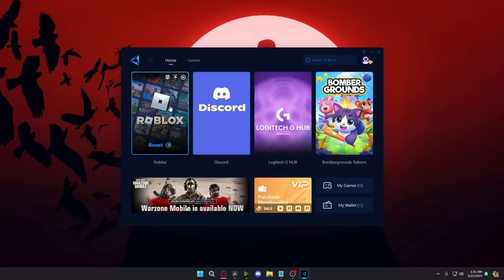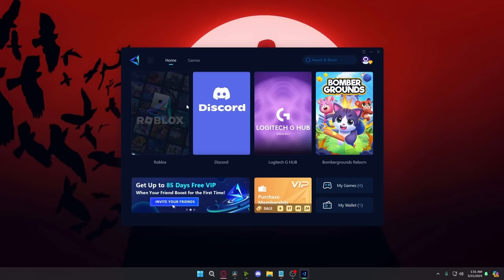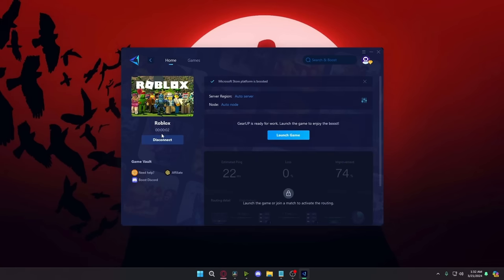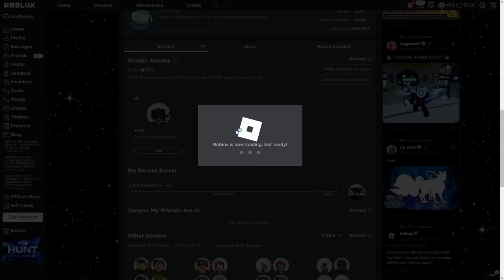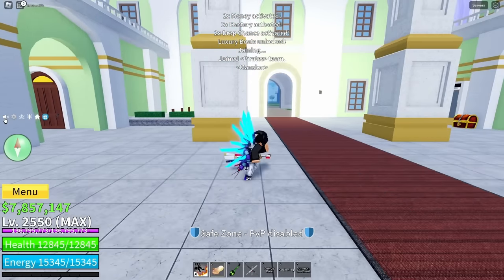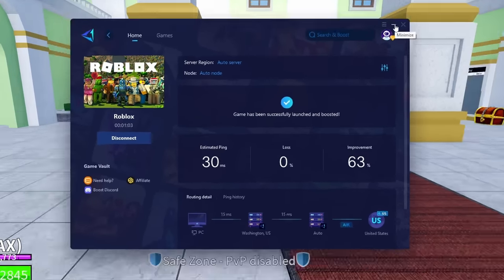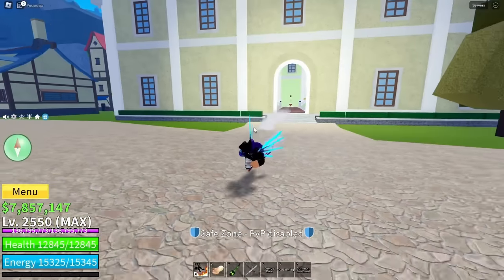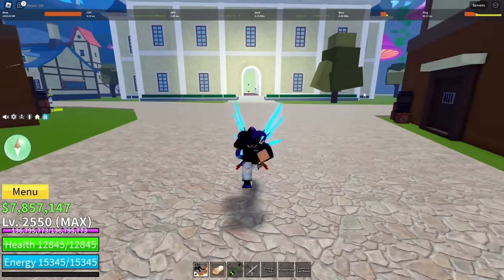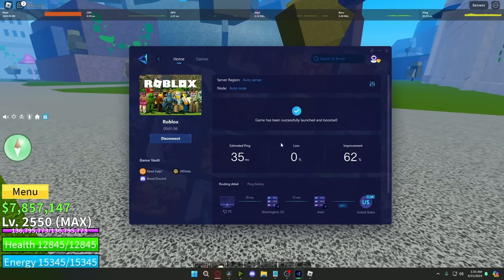So basically, you go to Roblox — it's right here. Just click on Roblox and wait for it to load. Once you're connected, just launch the game up. I'm going to join the private server for now. We're in the game and as you can see, the game has been successfully launched, so it's up and working. Now let's check our ping — turn it on. Look at that, 40 ping! I'm literally at 41 ping. That's insane. Now I'm going to disconnect it.